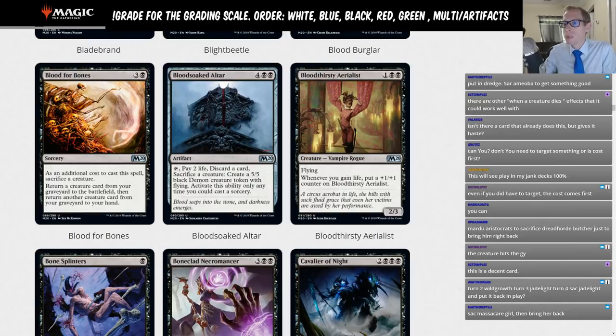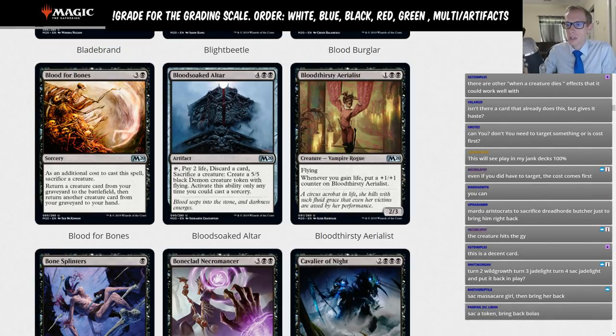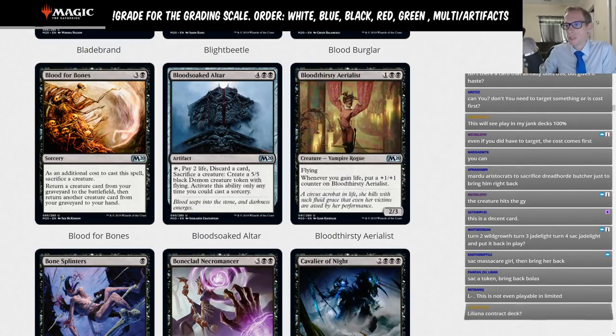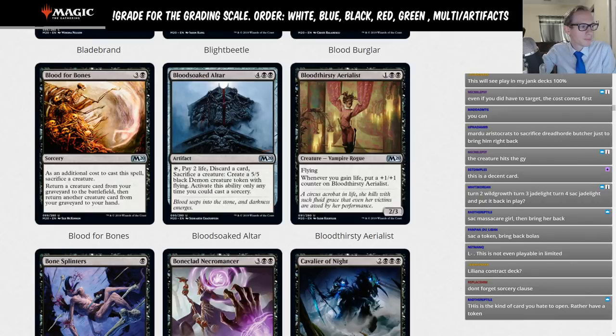Blood Soaked Altar: four black-black artifact. Tap, pay two life, discard a card, and sacrifice a creature to make a 5-5 black demon creature token with flying. That is not good for standard. In limited, maybe you discard an extra land and sacrifice a crappy creature to make a 5-5 and that thing wins. This is not a card for standard.